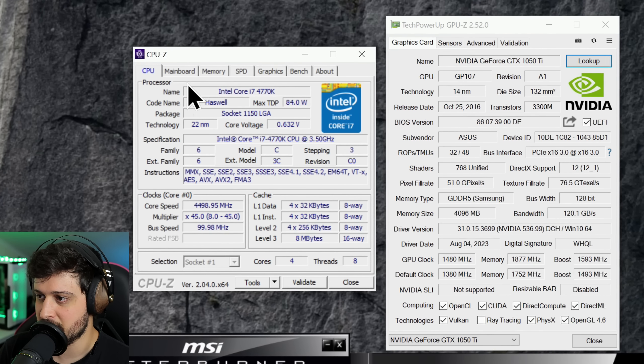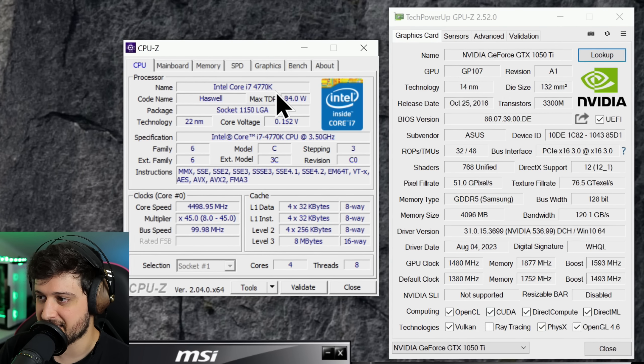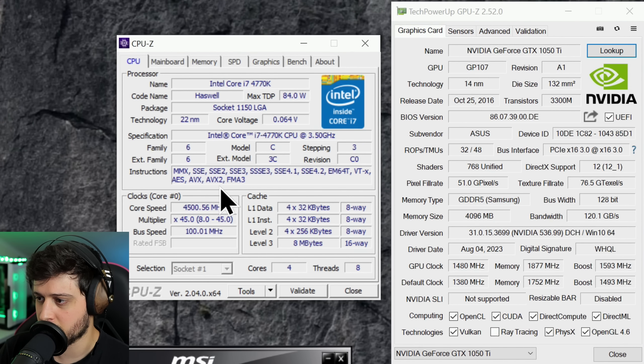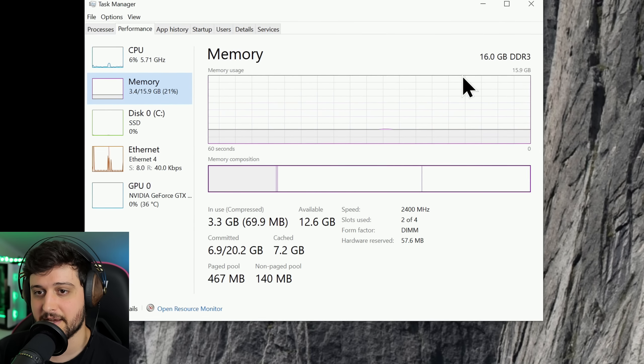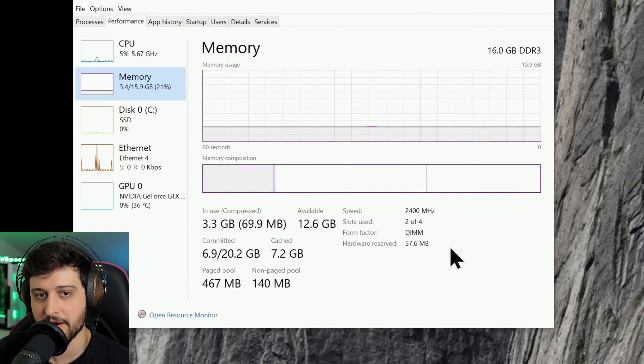Here in CPU-Z you can see that we're pairing it with the i7-4770K overclocked to 4.5GHz, and we're using 16GB of DDR3 at 2400MHz.